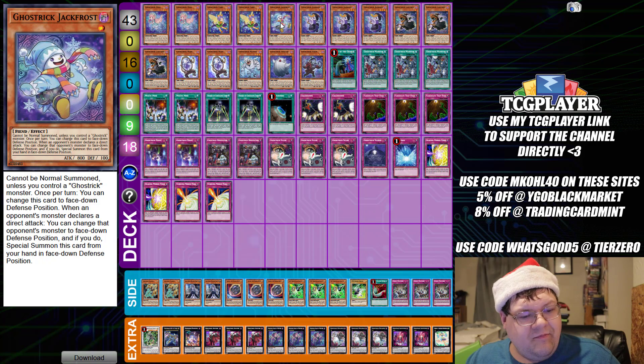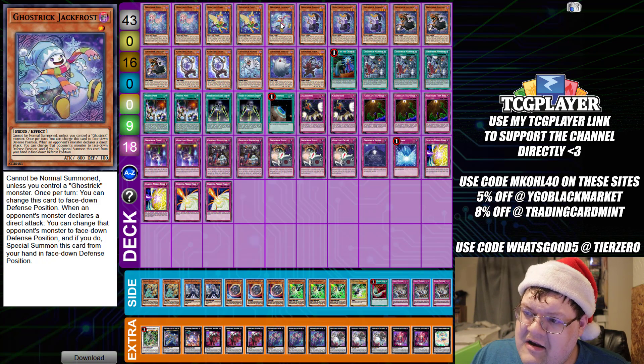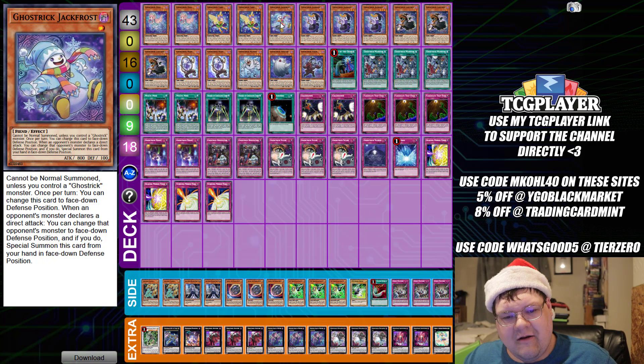We have one Jack Frost here. Once per turn, change this card to face-down defense position — everyone has that effect. When an opponent's monster declares a direct attack, change that attacking monster to face-down defense position. If you do, special summon this card from your hand in face-down defense position. Did somebody say extender? This puts another body on the field.